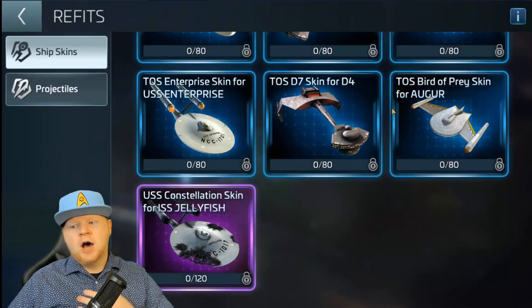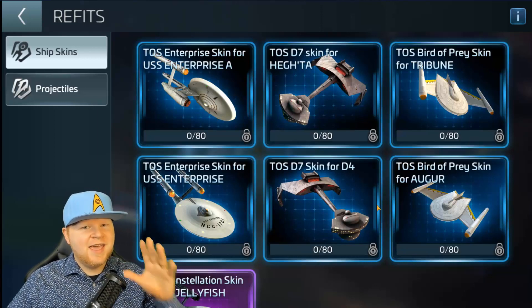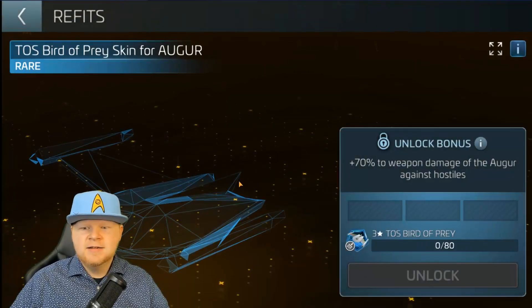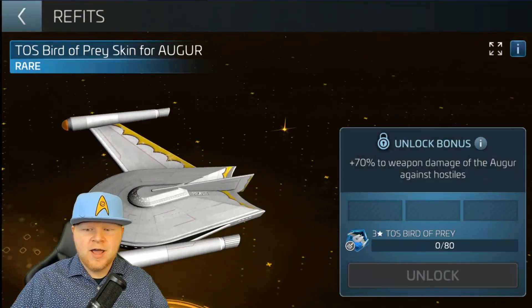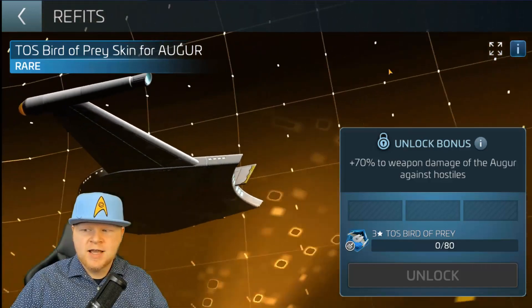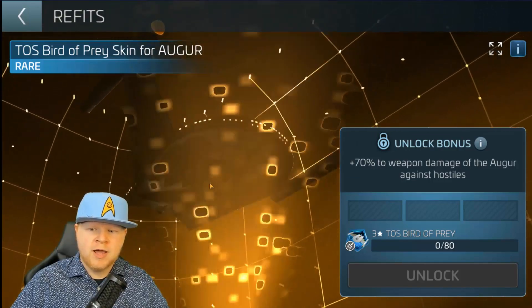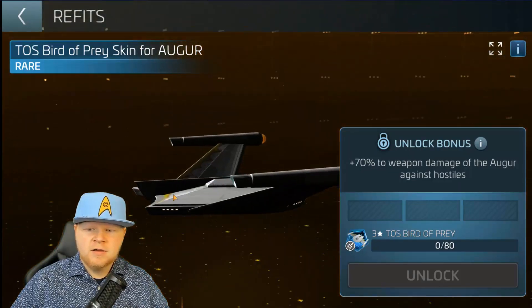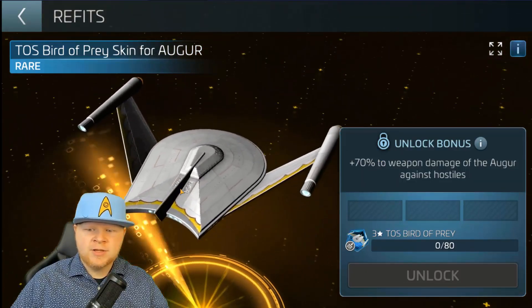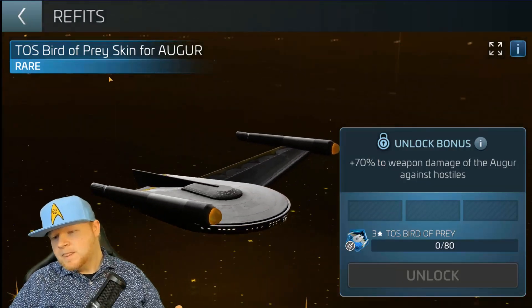Then you've got a ship I've been talking about for a long time. I remember I told one of the devs in our live stream that I would pay money to get a bird of prey. Well, here's my Romulan Warbird from the original series, and I might just have to live up to my promise. Got my beautiful red bird underneath the bird of prey itself. The model is beautiful.